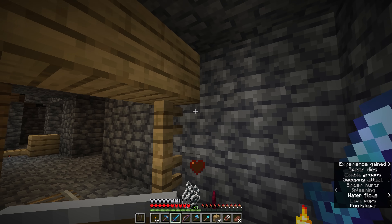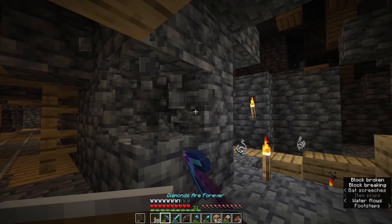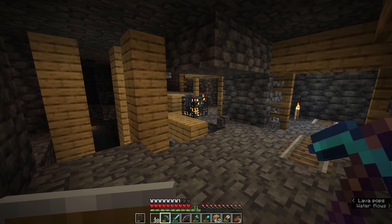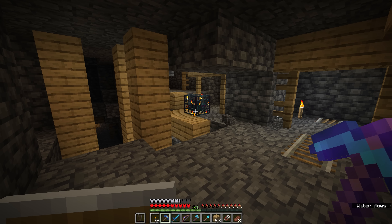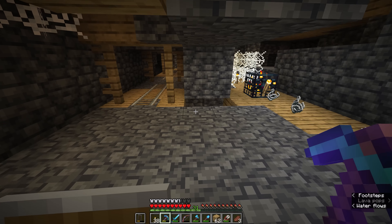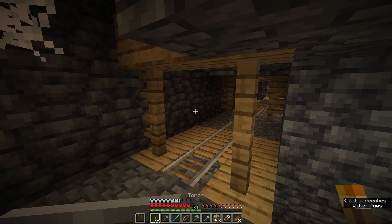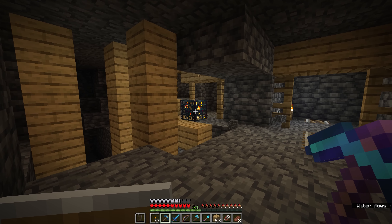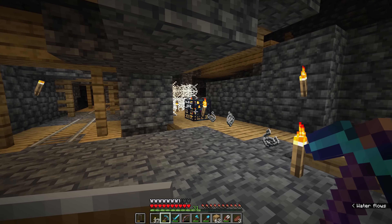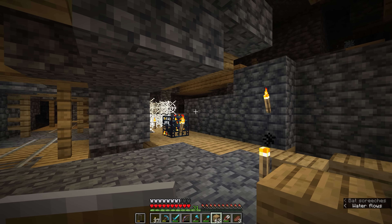I thought I heard some more spider noises — there was one more lurking in a corner, and I'm pretty sure that is the last cave spider in this area. Let me clear out a few blocks of this mineshaft to show you something. Here is cave spider spawner number one — the first one we found, and as you can see the flames are flickering indicating it will spawn spiders. Cave spider spawner number two is also spinning and flickering. We have found an area where two spawners are very close to each other — both are currently disabled thanks to the torchlight, which prevents mobs from spawning in that radius.